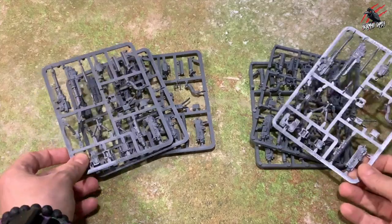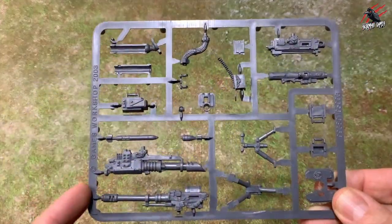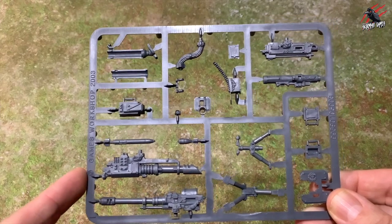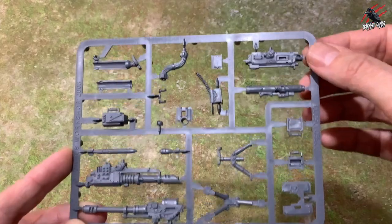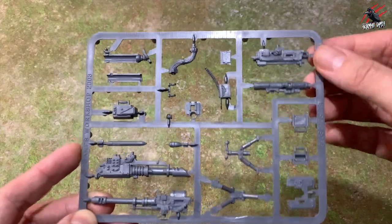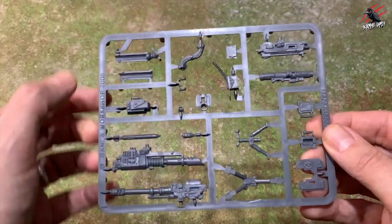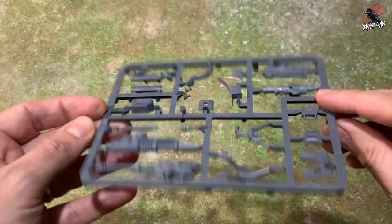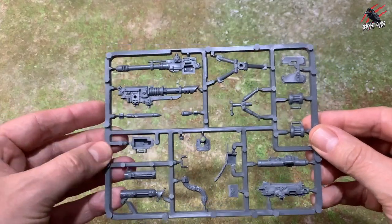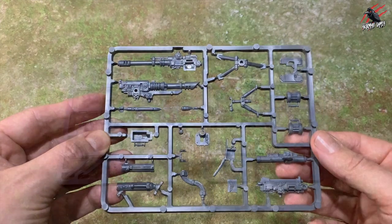In each box you get six sprues. Three of those sprues have all the different weapons you can use in your squad — five different weapons altogether, giving you 15 weapons in total. So you can use three heavy bolters for a three heavy bolter squad, and that leaves you with 12 weapons left over to use on other kits and kitbashing, but we can turn those into more squads.